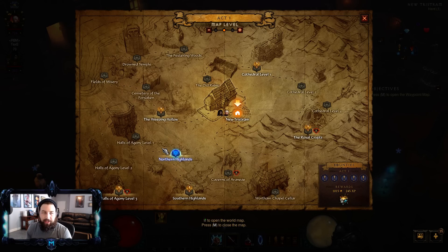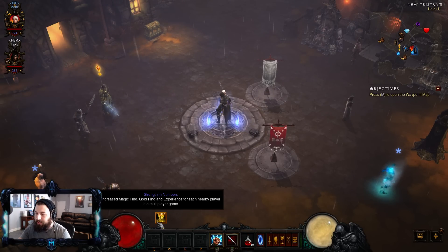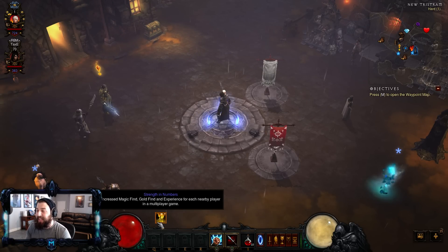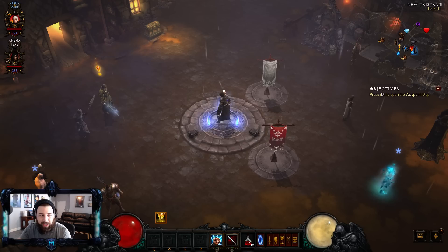In addition to doing bounties and cursed chest events, you want to utilize being in a four-player group. Every additional person in your group beyond yourself gives you the Strength of Numbers buff, which gives you 10% experience gain. Also notably, every additional person joining only increases mob health by 50% — not 100%. So if everyone's on the same gear level and mobs are only gaining 50% health per person, why would you not get that free experience?